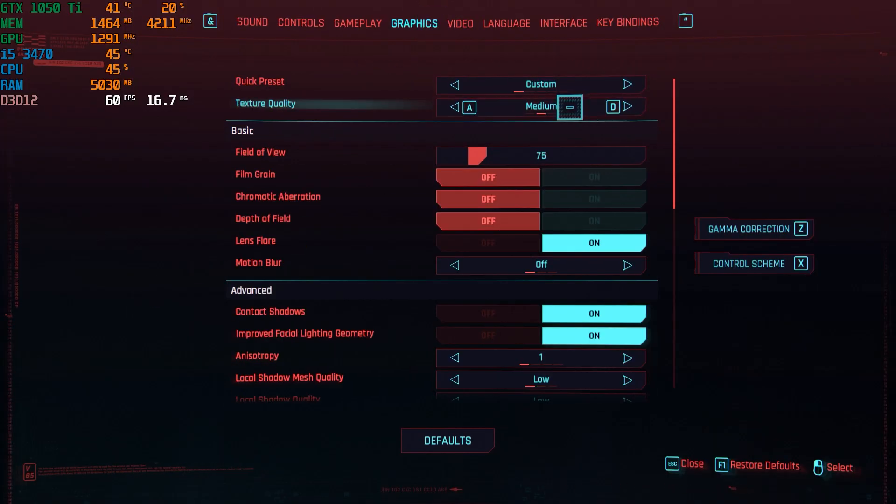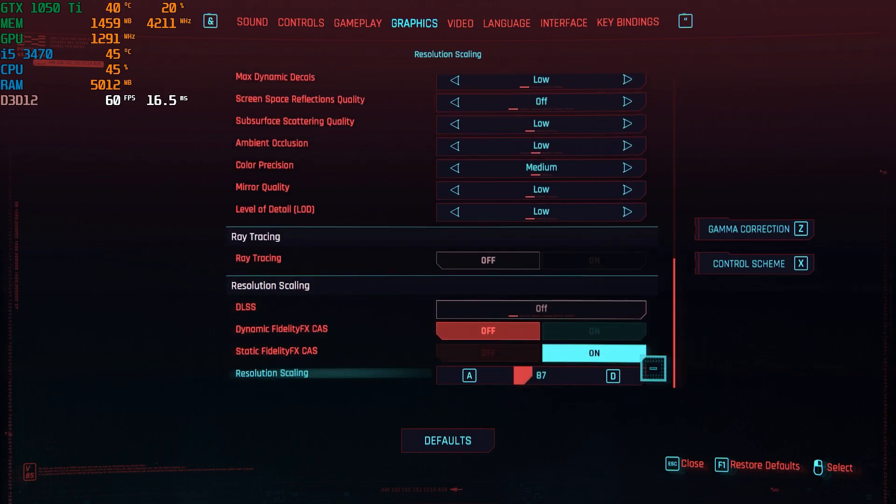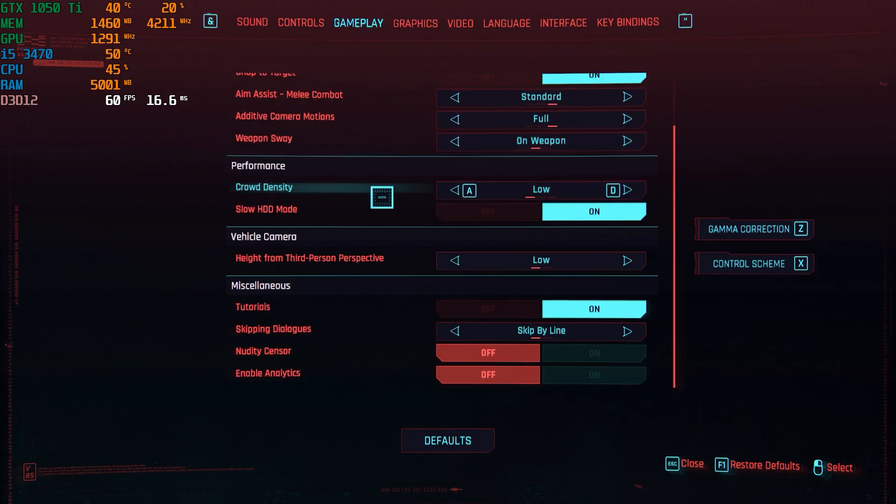As you can see, the settings are the same — medium texture, everything else on low, resolution scaling at 87%. One thing I didn't mention before: I'm using low crowd density because my CPU is weak, and I'm using Slow HDD Mode because I'm running the game from a hard drive, not an SSD. Even if you have an SSD, some say you should enable this option as it makes the game run better. You can test it with Slow HDD Mode on or off if you have an SSD.